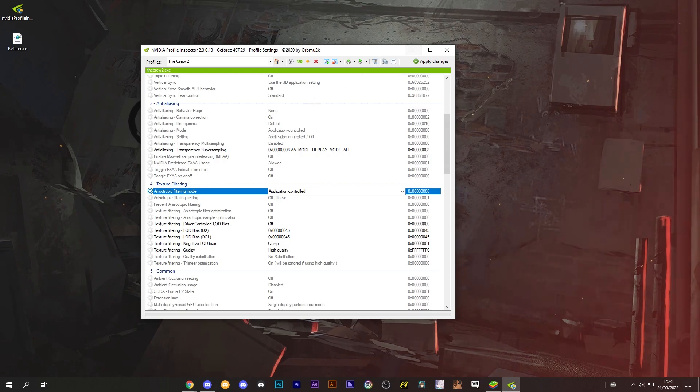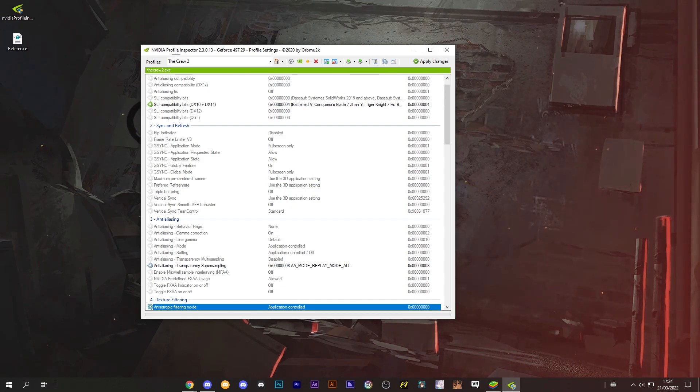Here are the settings. If you want to make it work, you just click Apply Changes, which is on the top right of your screen. Then you can launch your game and it will work.